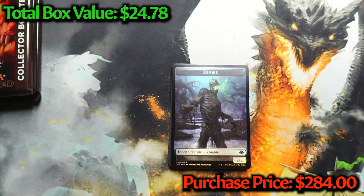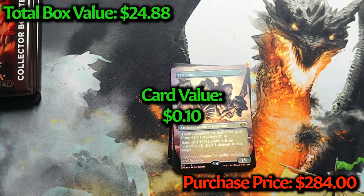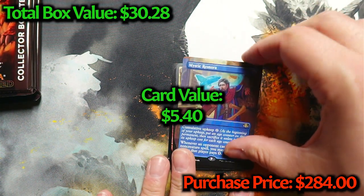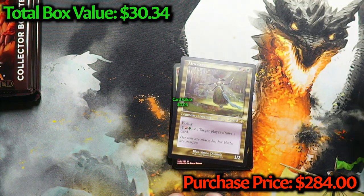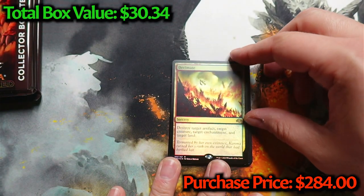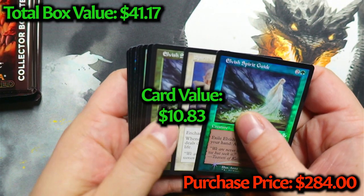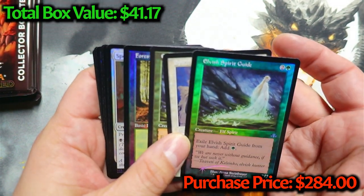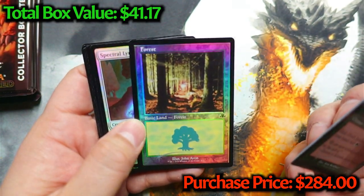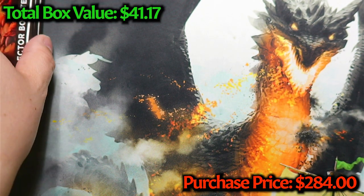Ooh, Triskelion — kind of nice. Oh, Mystic Remora — that's a nice one right there. We got Zero, who just recently came out with Nukapanna. And Decimate — good old classic, a little pricey but not bad. Elvish Spirit Guide. Another Elvish Spirit Guide. Get a forest out of that one. Moving right along — we're on pack number four.